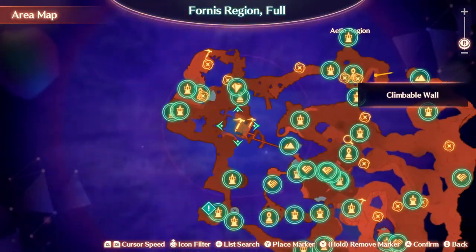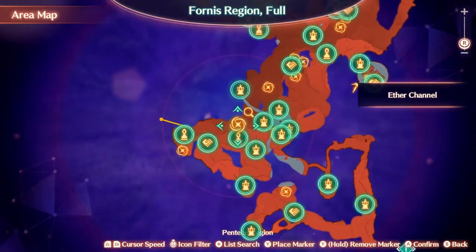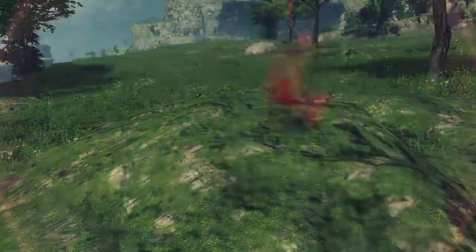This is probably going to be the hardest one to get — it's the only source. It's Kilicorn Grandemps. He is the first super boss that you will probably have to fight, and he's the only one that drops this annoying item.